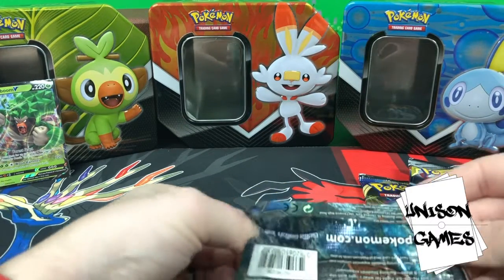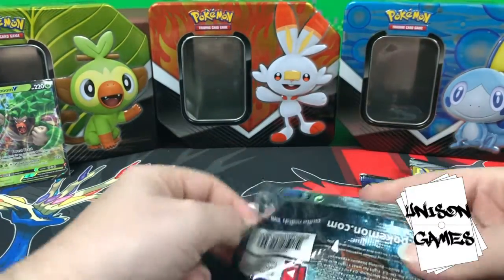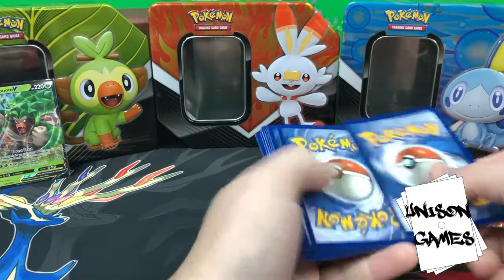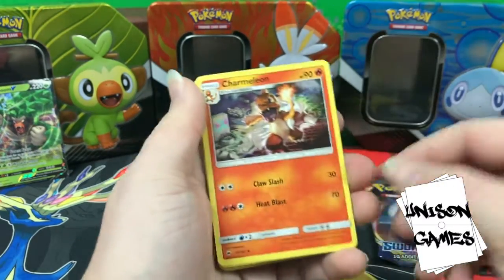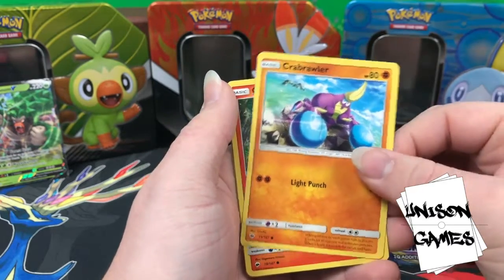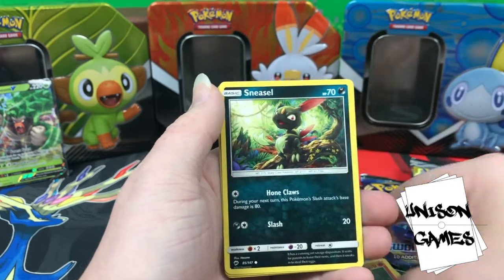Let's go to Burning Shadows — hopefully get some secret rare fairy energy, that would be cool. Here's the code for the Evolutions pack, whoever claims it first it's all you. Here's the code for Burning Shadows. We got four on this one — so in Sun and Moon: lightning energy, Charmeleon, Wobbuffet — that's a swirl, pretty good. Stufful, Mouth for Brawler, Charmander — this is such a sad Charmander, like the original Charmander episode when he's on the rock in the rain.